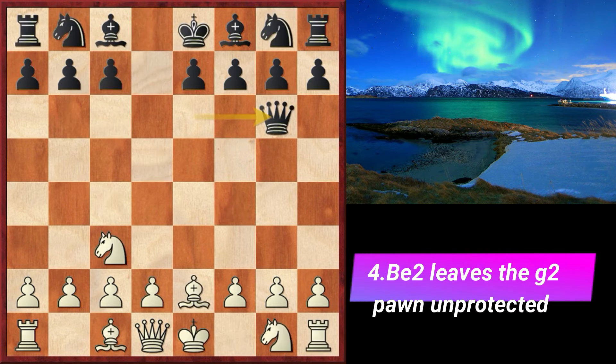After bishop e2, we play queen g6, exploiting the fact that the bishop no longer defends the g2 pawn. Most of your opponents will simply defend the pawn with bishop f3. Once again, we will follow a game by the world champion against the same opponent, GM Momidov.